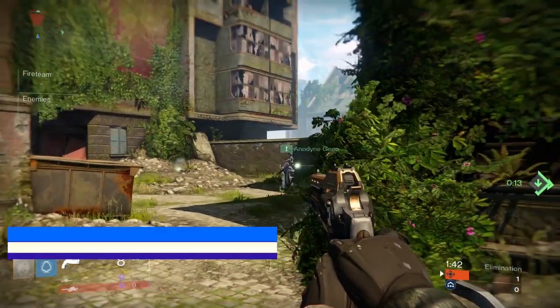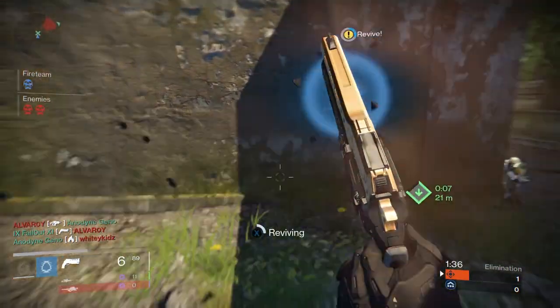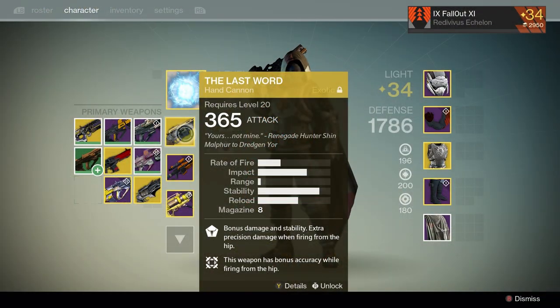Okay, here we go. Part 1: be prepared. And that starts with weapons and armor. Obviously you want to go in with maxed out gear — armor that gets you to level 34 and weapons that are at damage 365. You can go in and still win without being level 34, but it's always a better idea to be max level.